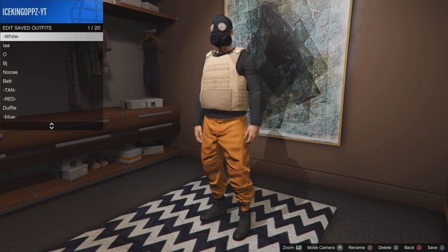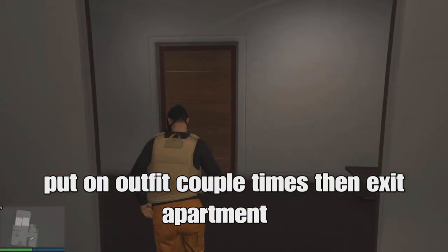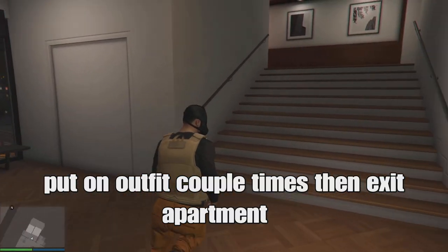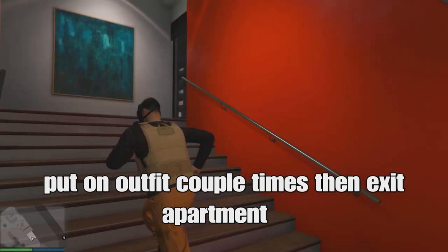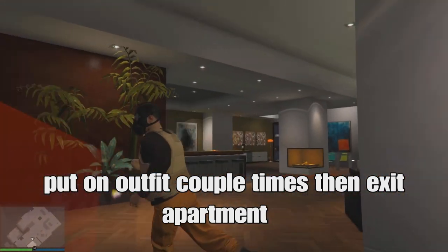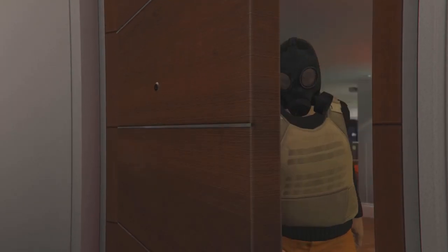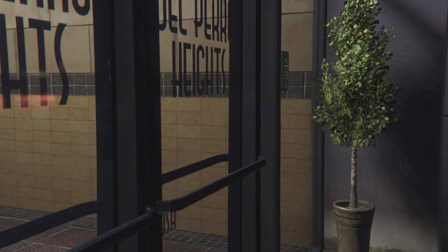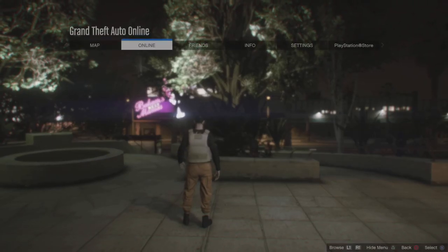Go ahead to the clothing store or your actual apartment, go down to your closet area, and save your outfit in slot 20. Remember — you want to put on your outfit a couple of times from your interaction menu, spam it about three times, and then exit your apartment. Do that before you leave your apartment.